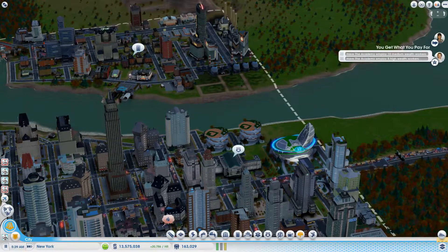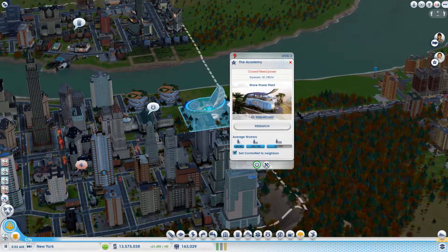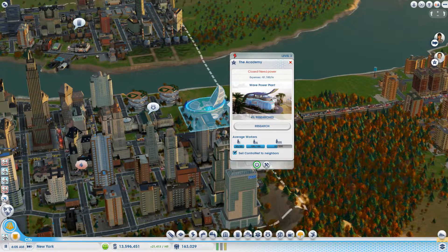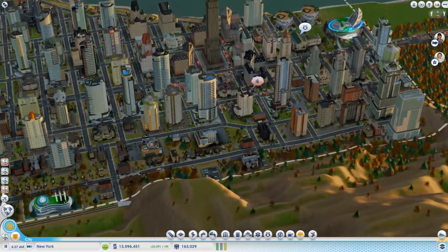They're asking for parks really. Have the academy employ 10 medium wealth workers and 5 high wealth workers. They're getting it — it's going up, it's at 83. High wealth — you can see down here it's completely filled with medium wealth and the low wealth as well. So it's just the high wealth that's missing.